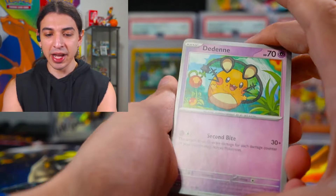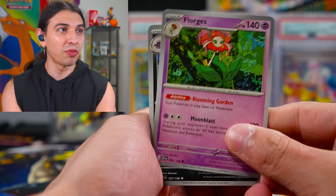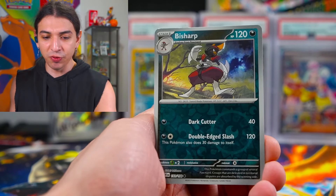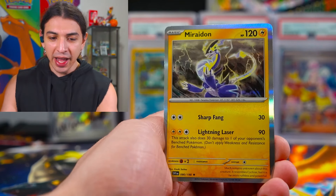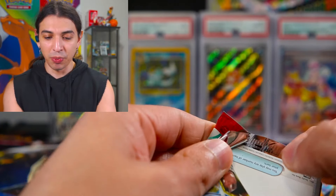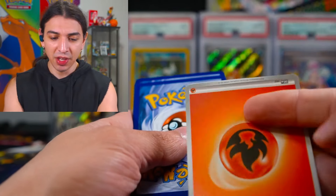Energy — throw that garbage away. We got Dende, Curlia, Switch, Quaquaval, Florges, Muk, Vivillion, Bisharp in the forest on the destroyed forest there. You got Totes Crew and Miraidon. It's been a while since I opened Scarlet and Violet, but one thing I didn't forget is the pull rates were really good. Hopefully I remember that right with this opening.